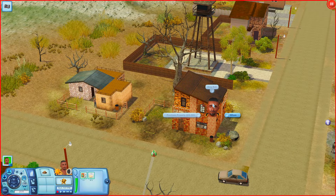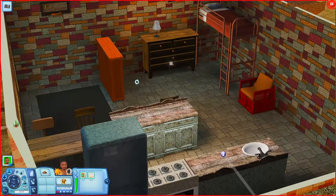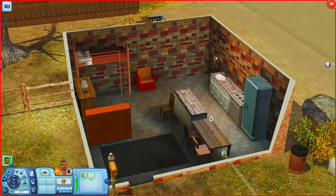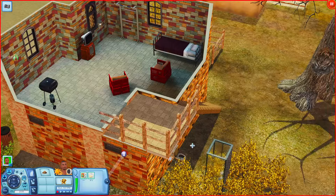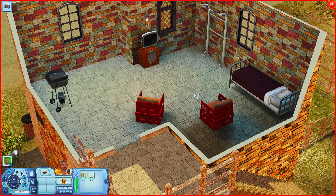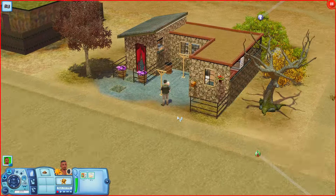Right beside it is another house that looks empty. Inside we have a lofted bunk bed, a bookshelf, dresser, and a kitchen. Out behind the house there's an outdoor bathroom, and stairs that lead to another bedroom with a bed, pull-up bar, places to sit, a TV, and a grill. This one is kind of cool.